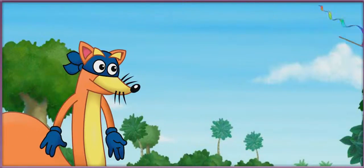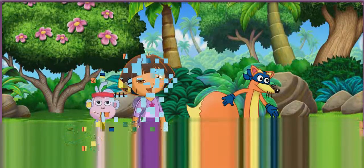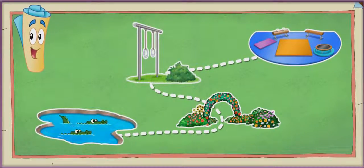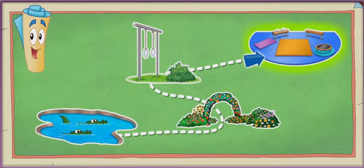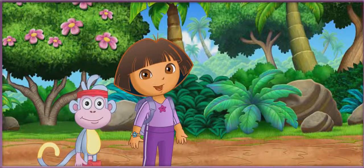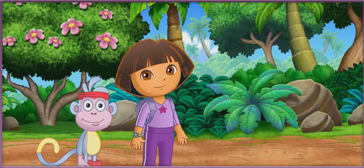Oh no! We need to get that — we just need to figure out where it is! Let's check map! Map says we have to balance beam walk over Crocodile Lake, trampoline jump through the flowery garden, and swing on the rings to get to the gym! Wow, fantastic gymnastics! Will you help us find the rainbow ribbon so I can do my ribbon dance at the show? ¡Fantástico! ¡Vámonos! Let's go!